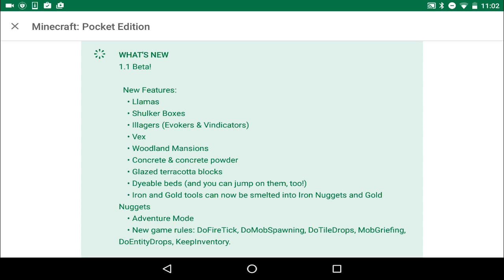We also have several new game rules I'm super excited about: slash do fire tick, slash do mob spawning so you can turn off mob spawning, slash do tile drops, slash mob griefing so you can turn off things like creeper explosions for your realm, slash do entity drops which stops mobs from dropping items, and my personal favorite — slash keep inventory. This means if you're on an adventure map and fall in lava, you'll always keep your inventory after you die. Really really cool.